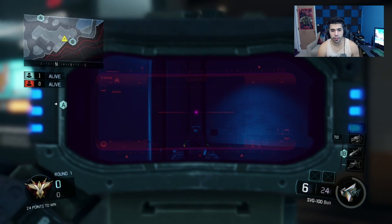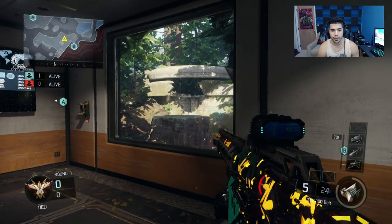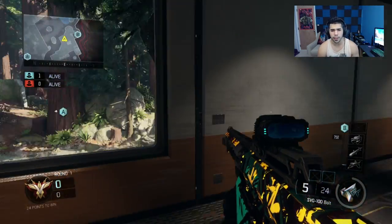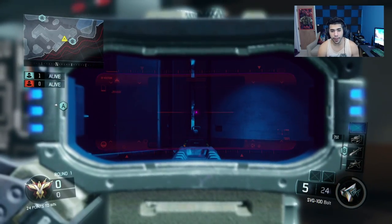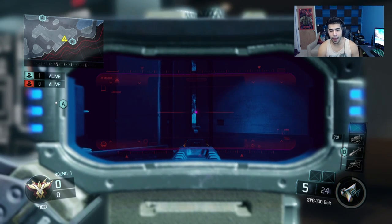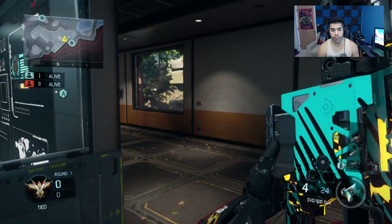This next spot is crazy. A lot of people in bunker sit in this headglitch right here — it's hard to take them off when you're out in the open. But lately you can actually see that headglitch from this crack right here. It's so hard for them to kill you because you're already pre-aimed. They have to snap onto this little crack, and then you just boom — headshot.